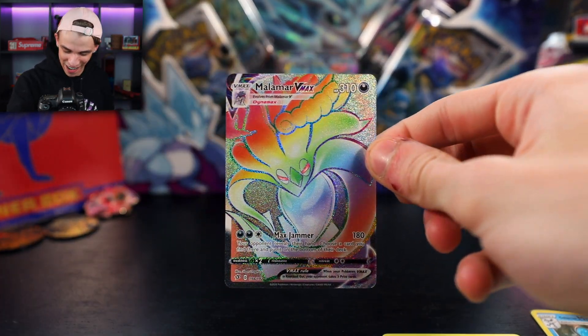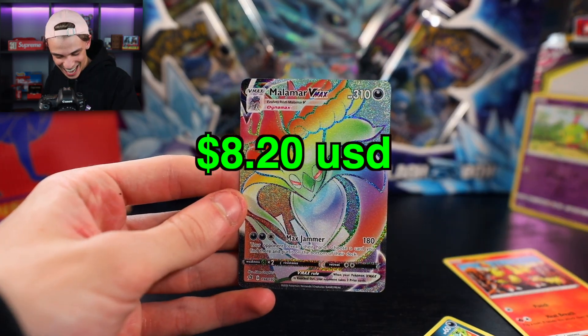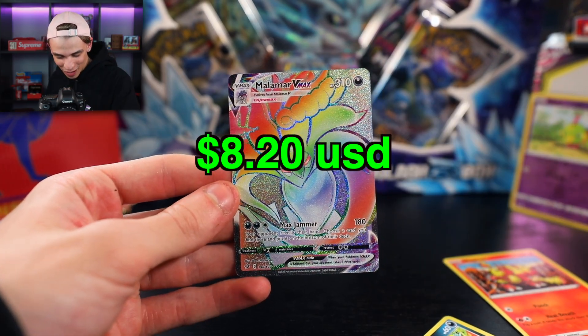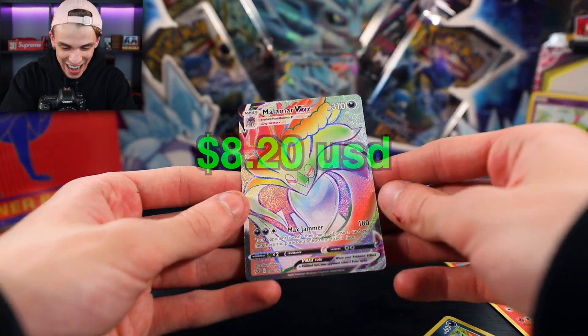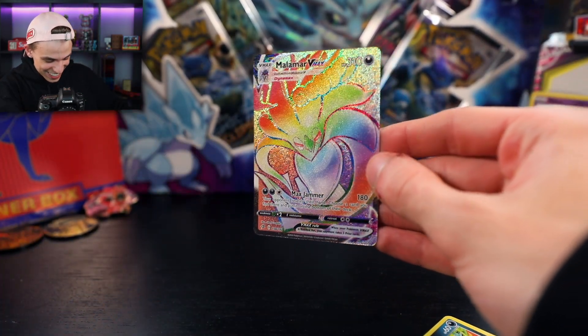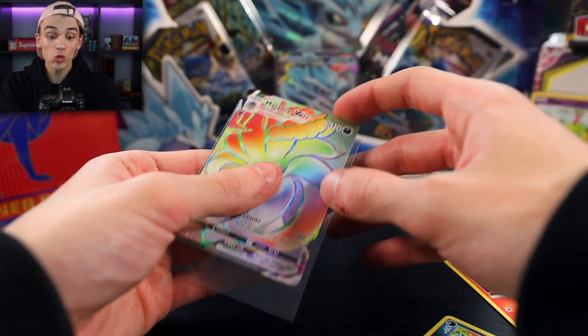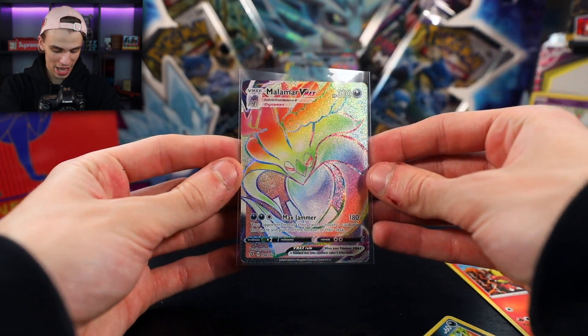The final ending card — here we go! Oh baby, yes, let's go! A Malamar V-Max Secret Rare! I literally said I was feeling the luck on this one. Look at how much HP it has — 310 HP! Holy crap, that is a lot of HP.